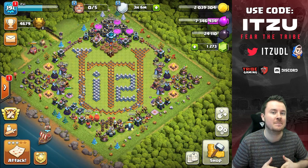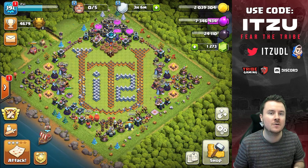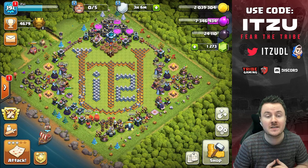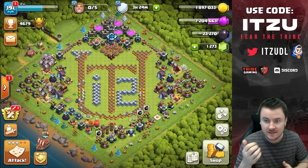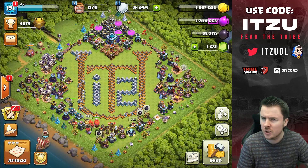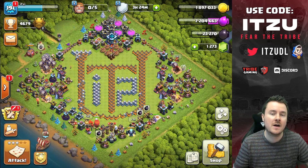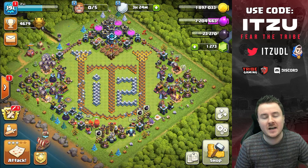Let's see what base we're going to attack. We're right now in the community clan and we're going to show the live attack as well. It's a pretty important war, so we should triple if everything goes well.